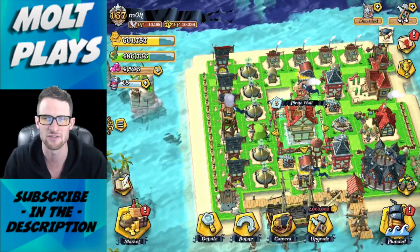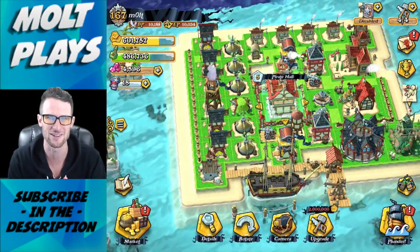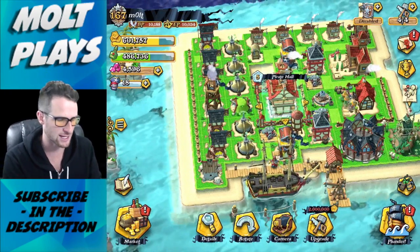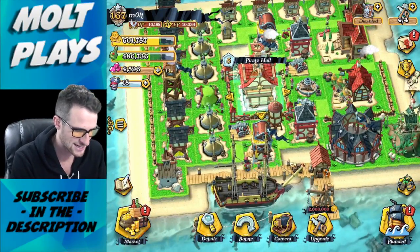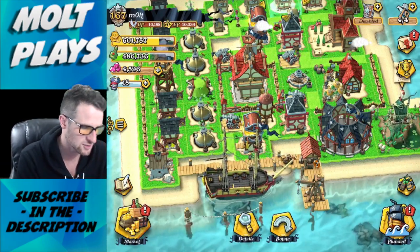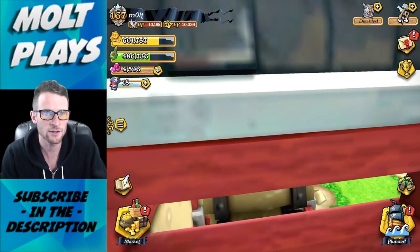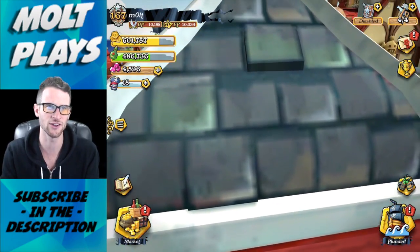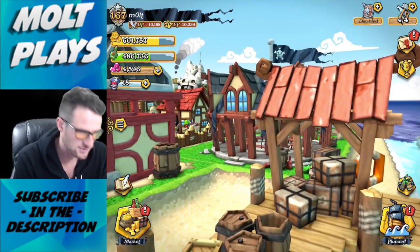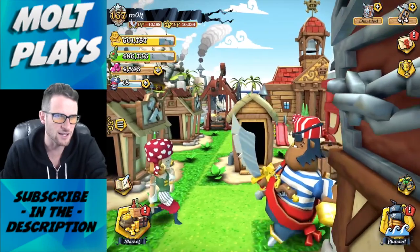First of all, I upgraded my pirate hall to level five. This is my favorite thing from the new update - it's freaking sweet. So if you go click on your pirate hall and click on this little camera icon at the bottom, watch this - it goes around your base and shows you this cinematic view.